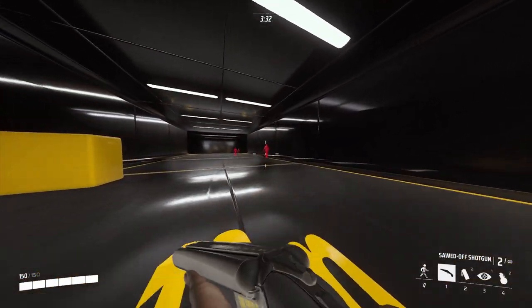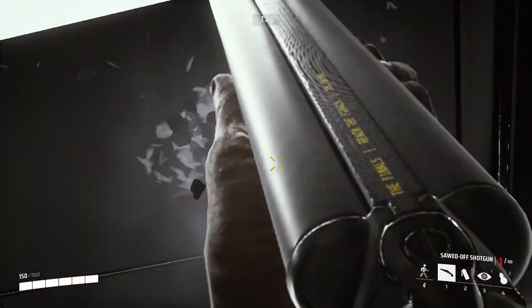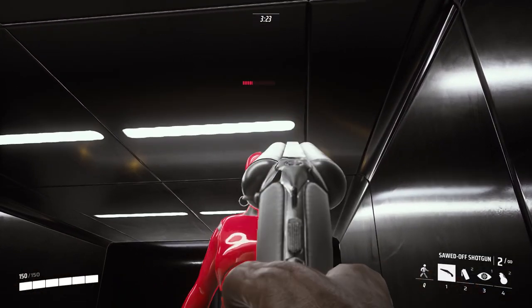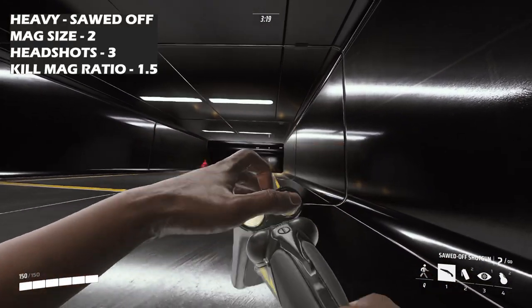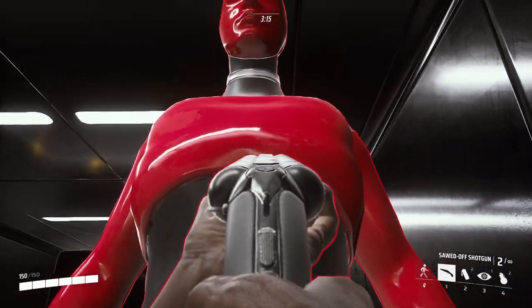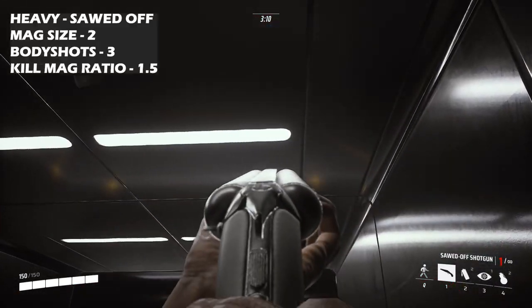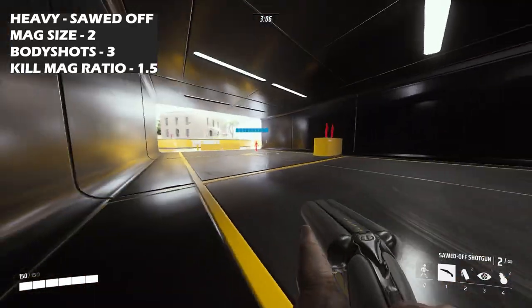Finally for the heavy with the Sword Off shotgun, three headshots to the head will take out a heavy, and three shotgun shots to the body will also take out a heavy.